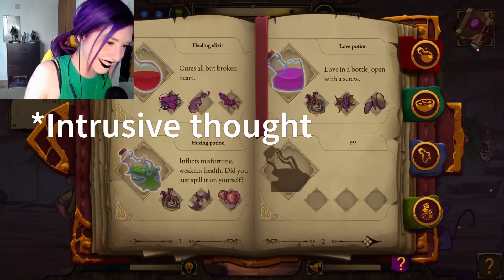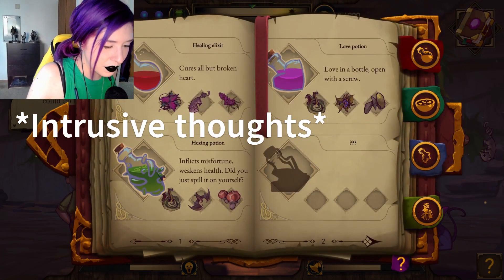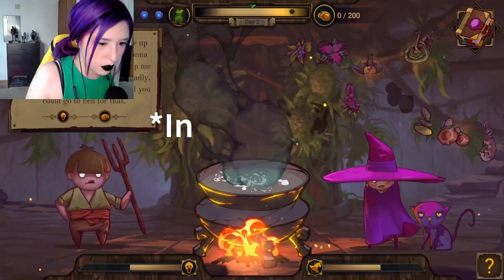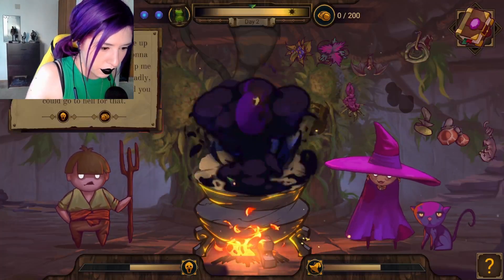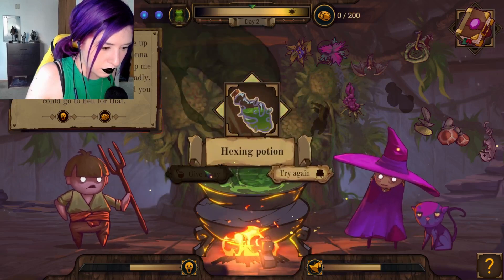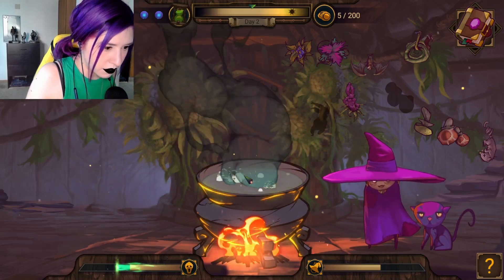That was a dialogue. We will give him a hexing potion — that's becoming our most popular seller here. Gonna go ahead and throw that in. Be on your way, sir.